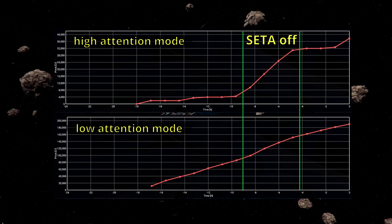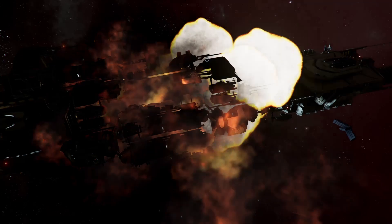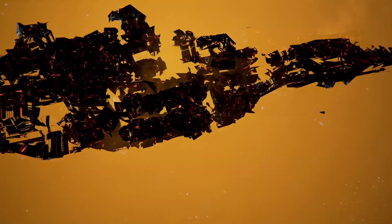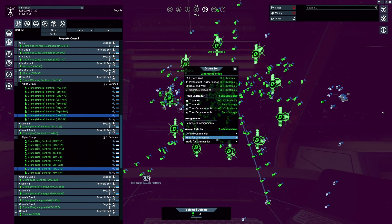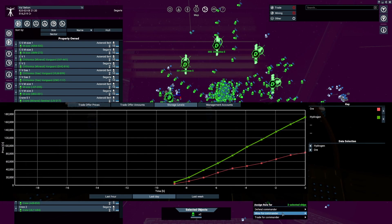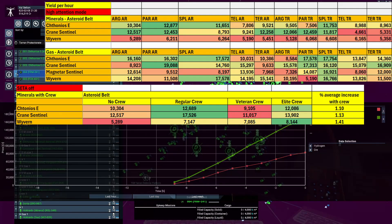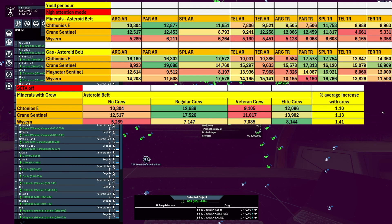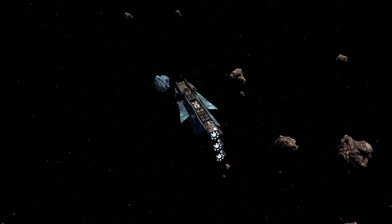So it seems there is something true about the statement that SETA is harming your economy. But for me that meant I had to go through all the tests again without SETA, which drastically increased the time needed to conduct all tests. To compare the high and low attention modes, I assigned mining ships to the stations, let them mine for a while, checked the storage levels, calculated the average, and repeated this with different ships while I chilled in the middle of the system to create a high attention zone. I didn't test all ships because the results were such that I didn't feel I had to do all of them, and the benefit wouldn't exceed the effort.